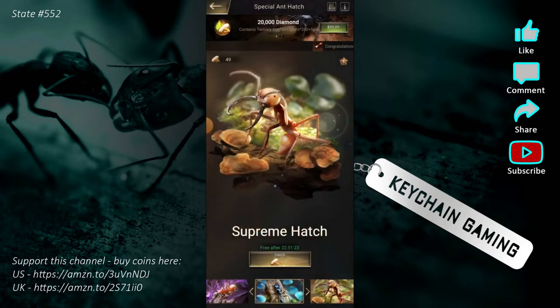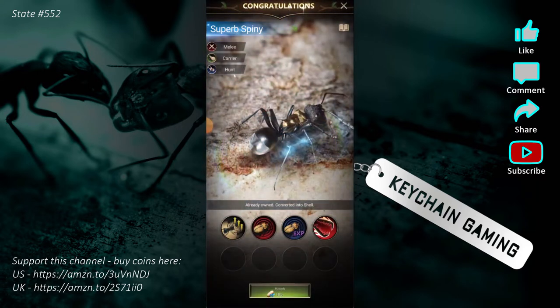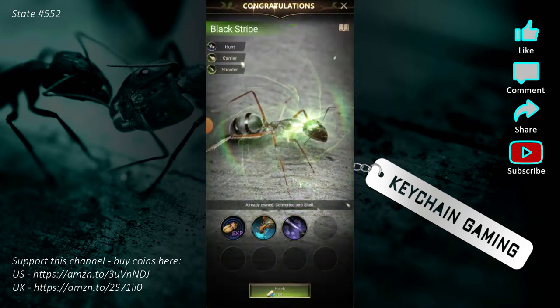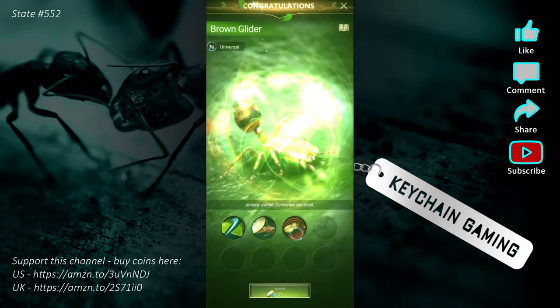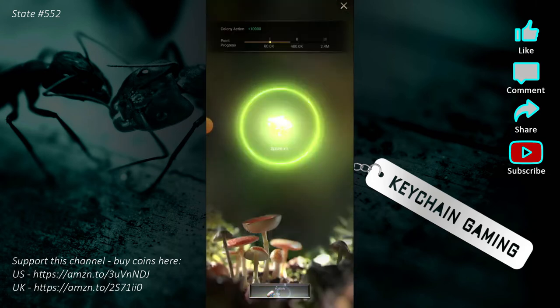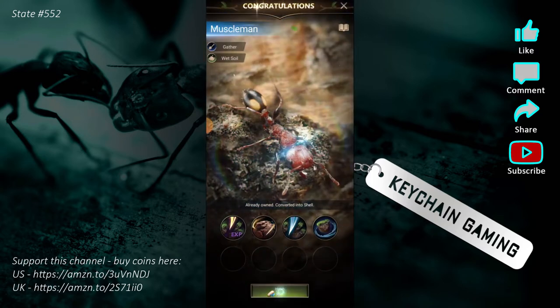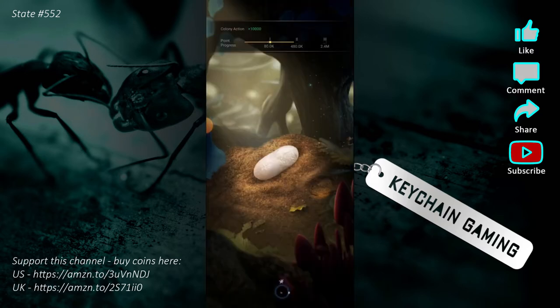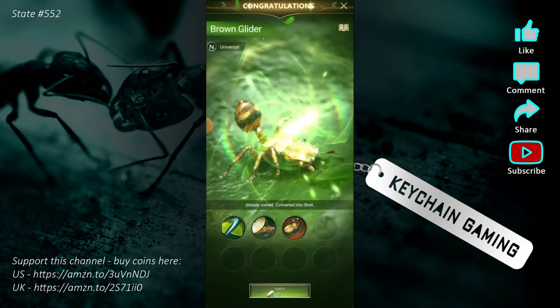The other thing you'll see is a progress bar across the top — apparently only once a week do they do ant hatching as the evolution daily quest thing. So I had to wait and kept hoarding these until there was actually a quest that would give me some additional rewards for these.